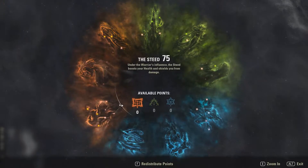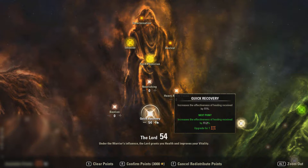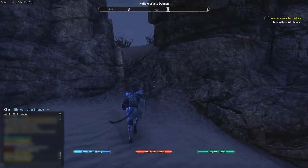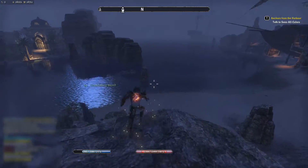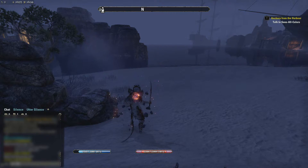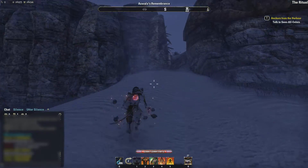One last thing — we're gonna redistribute points and get 61 points so we can get quick recovery up to 100. There we go. Now I have 16 points from quick recovery, plus we have the Ritual Mundus Stone giving another 10%. Heal up, jump off, heal. Look at this: 16,253. We took 16,194 damage. We just healed ourselves for 100.3%.